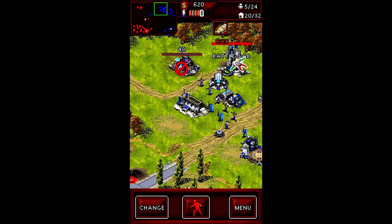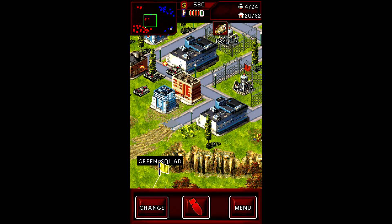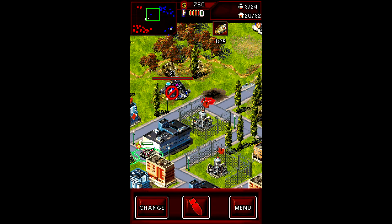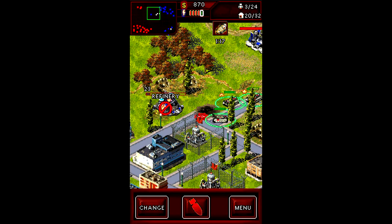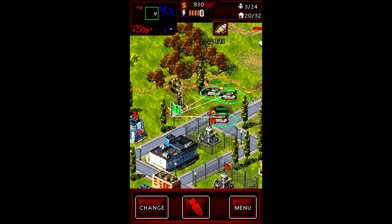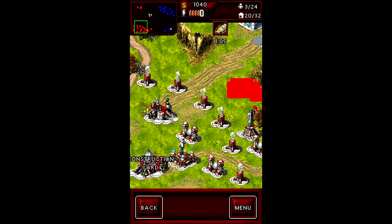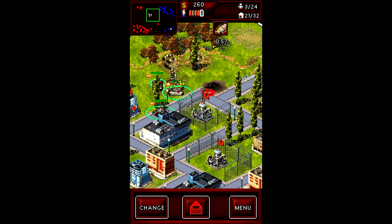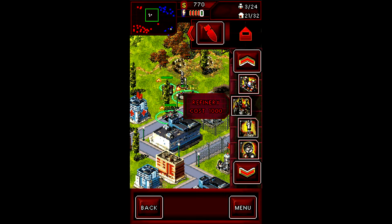There we go — now I have some decent income. We can actually destroy that because we don't really need it anymore, so they can't use it. Can we just directly build on these nodes? We shall find out. Let's build a refinery — and yeah, we can just directly put it here. It's like the Gross accelerator from Kane's Wrath, not Tiberian Wars, which can also be put pretty much anywhere. Let's build another one straight away so we've got that sweet income.